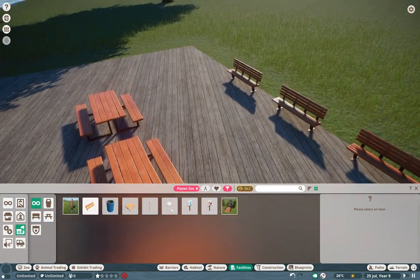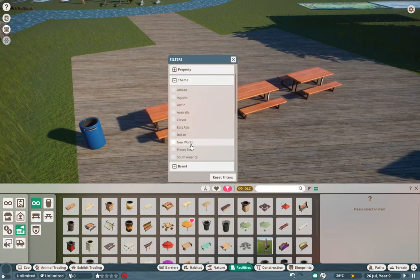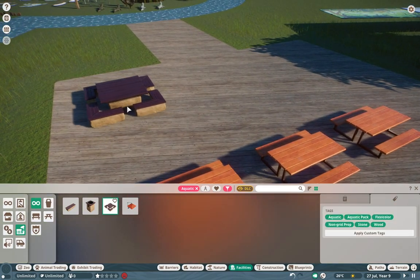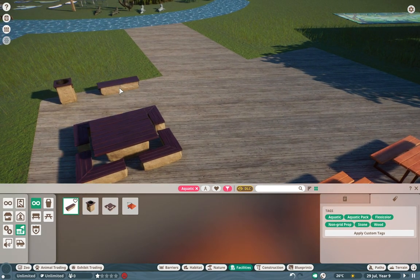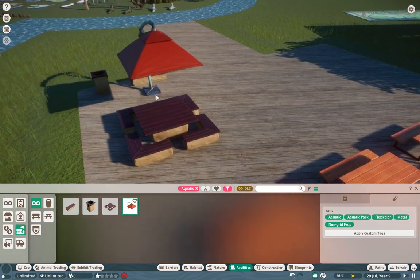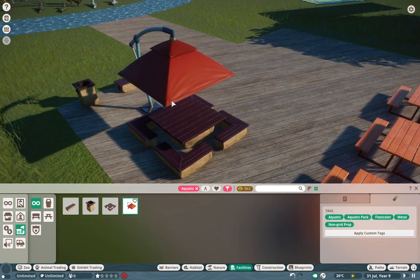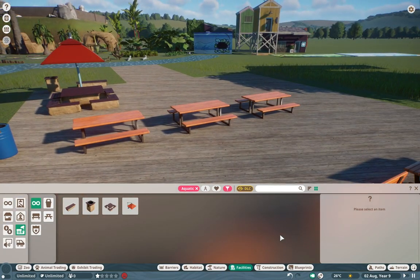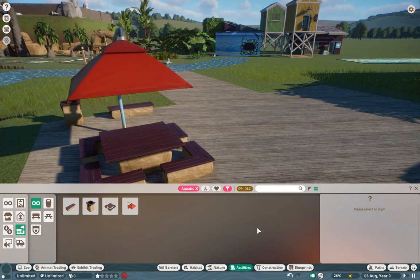The Planet Zoo brand is number one for realism — it's number one if you're trying to build a nice basic park without too heavy of theming. But when we go into the aquatic filter, these are probably the closest pieces we'll get, and they still don't really do it. I feel like we should really be focusing on incorporating a lot more basic essentials alongside the DLC theming.